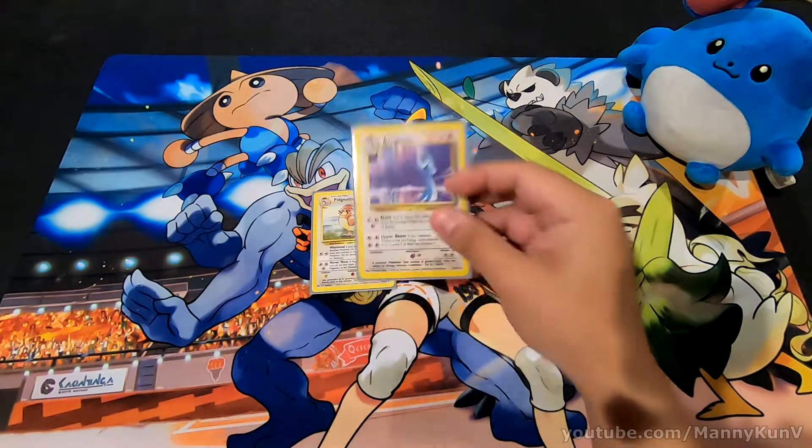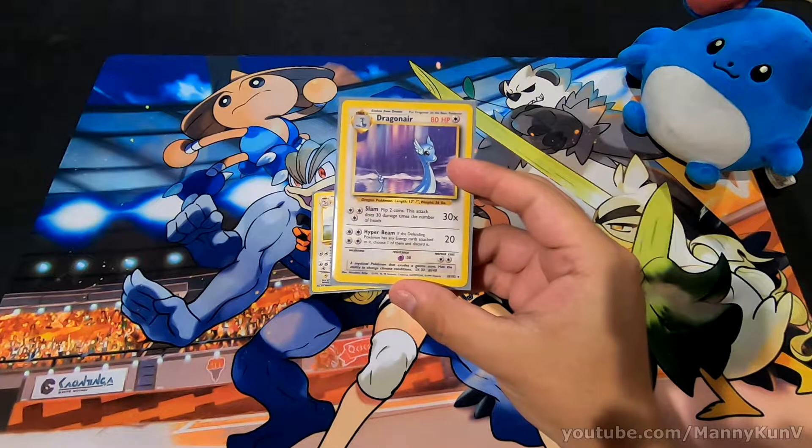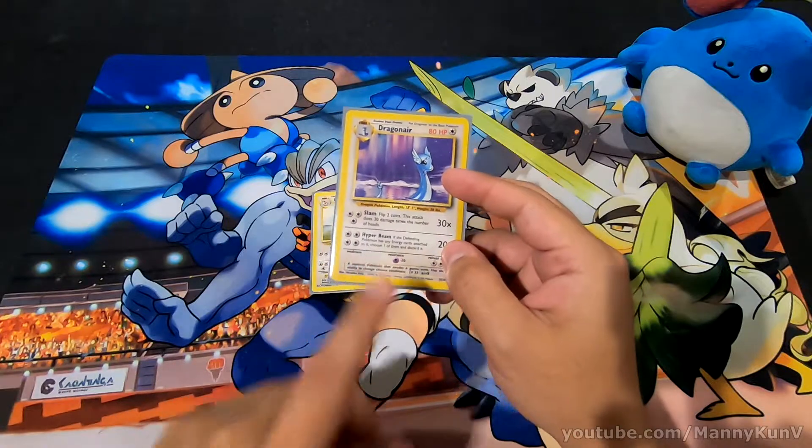One thing that made Dragonair stand out was its ability Hyper Beam. If the defending Pokemon has energy cards attached to it, you choose one to discard. Low damage, high energy cost, but a built-in energy removal.